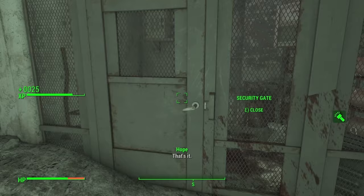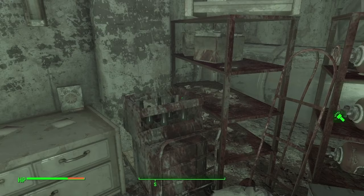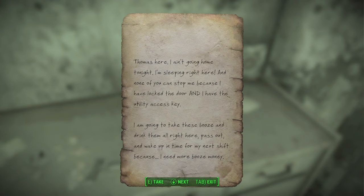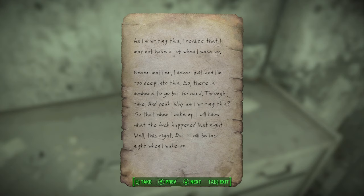Weapons workbench. There are master locks — thankfully I'm expert level. Beer. Thomas' utility card. And notes: 'Thomas here. I ain't going home tonight, I'm sleeping right here and none of you can stop me because I have locked the door and I have the utility access key. I'm gonna take the booze and drink them all right here, pass out, and wake up in time for my next shift because I need more booze money. As I'm writing this, I realize I may not have a job when I wake up. Never matter — there's nowhere to go but forward. Through time. Why am I writing this? So when I wake up I'll know what the heck happened last night.'